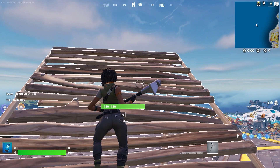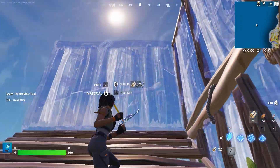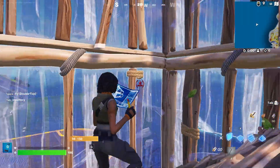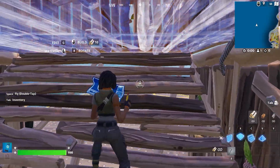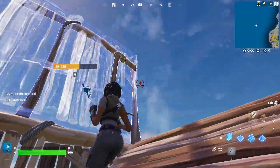Number 7 in our building tips for Fortnite: The 90s. The fastest way to get higher are the 90s. You place walls around you and then a floor and ramp below while jumping 90 degrees. Now place new walls around you, go up the ramp, and repeat the process.